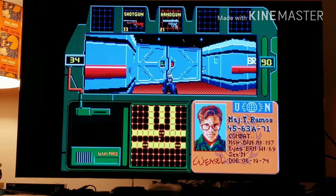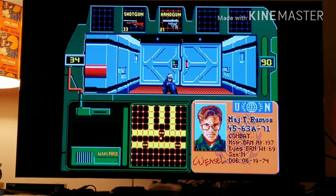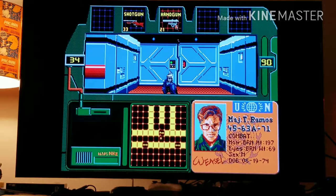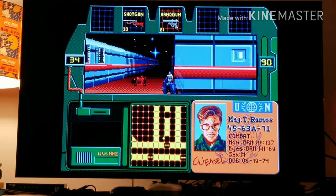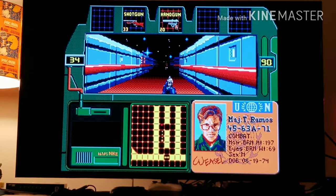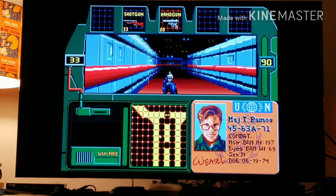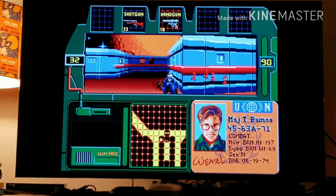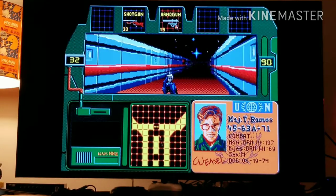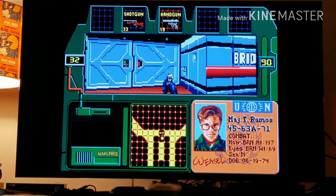On the right side is your health — the maximum amount of health you can have is 99. Same with the ammo count: the most ammo you can carry is 99 bullets. The bottom center is your minimap, which is always good to look at. That way you know where enemies are, since the game gives you a really narrow view of the playfield. It's really good to always look at both the main screen and the minimap. On the right you see your ID tag — I don't know why that's there so huge, but whatever.